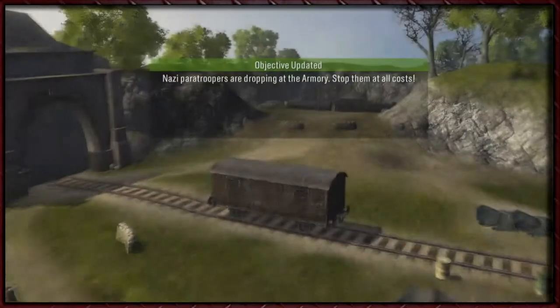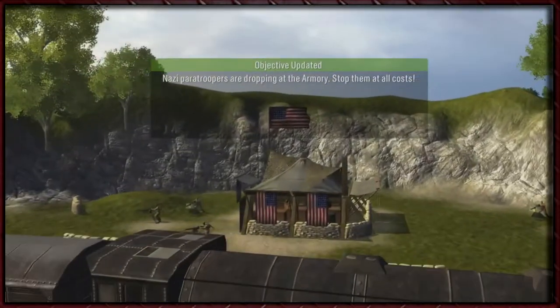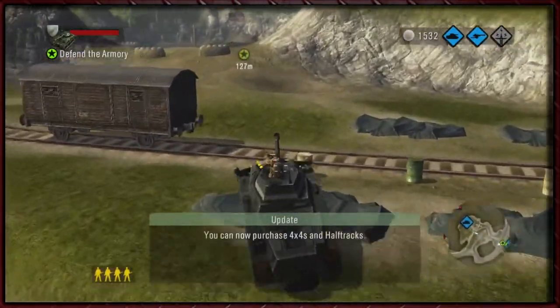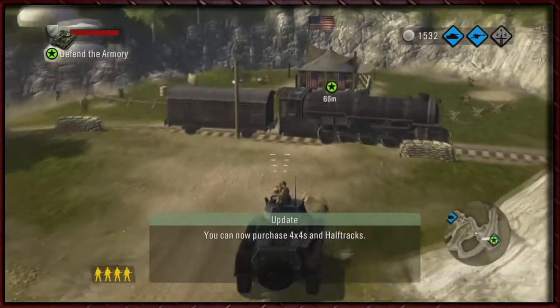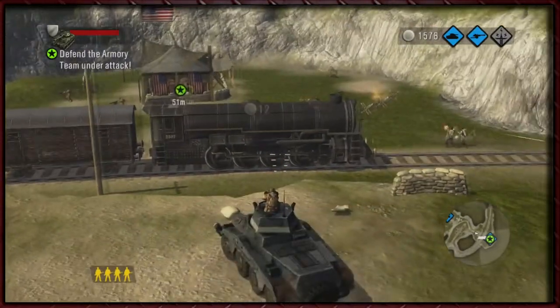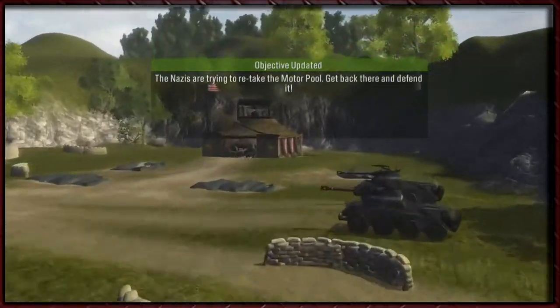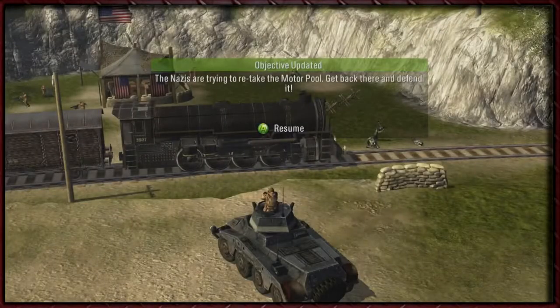Nazi paratroopers are dropping in on the armory — stop them at all costs. Good luck with that guys, seriously. I think you might get slaughtered. Retake the motor pool — yeah, we're already here. What are you worrying about?